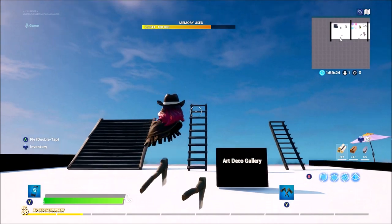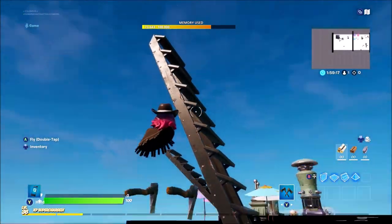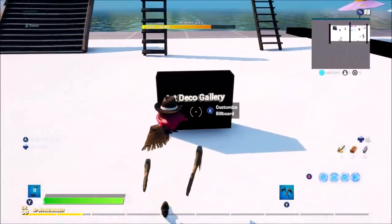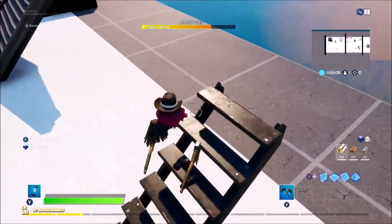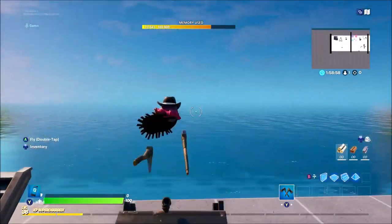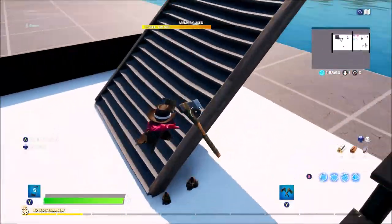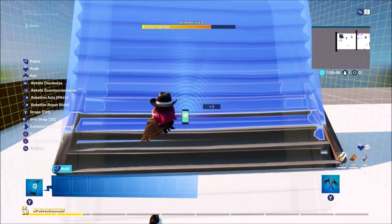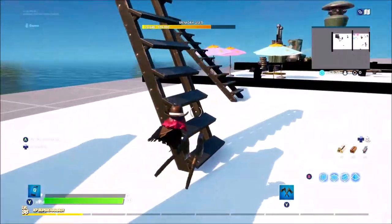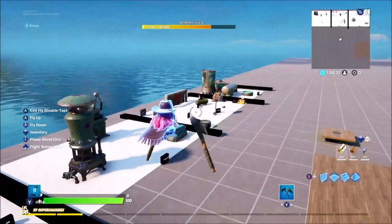Here's another feature you may not know about — this is the only stairway you can pretty much walk vertically on. It's really awesome. You can find this in the Art Deco Gallery. I'll show you the difference: with normal steps you walk up them normally, but with these you walk up them much faster. Both are the same height, but weirdly you can walk up this one at speed. You can use that in quite a few unique maps.